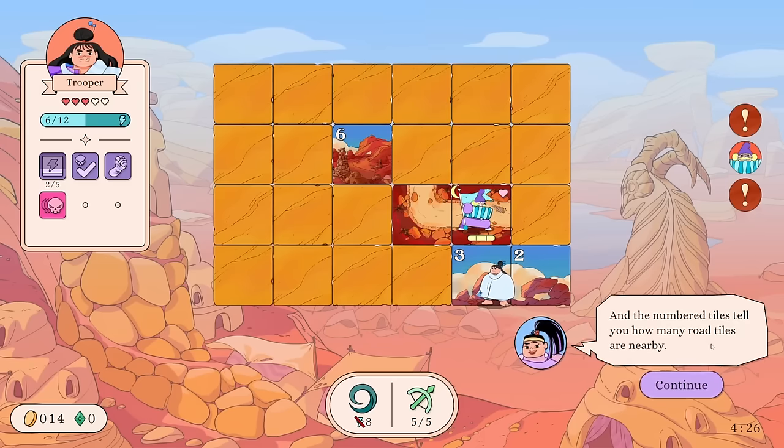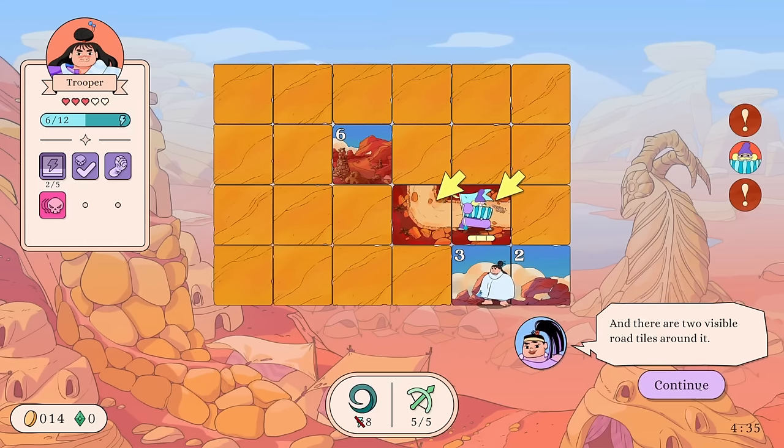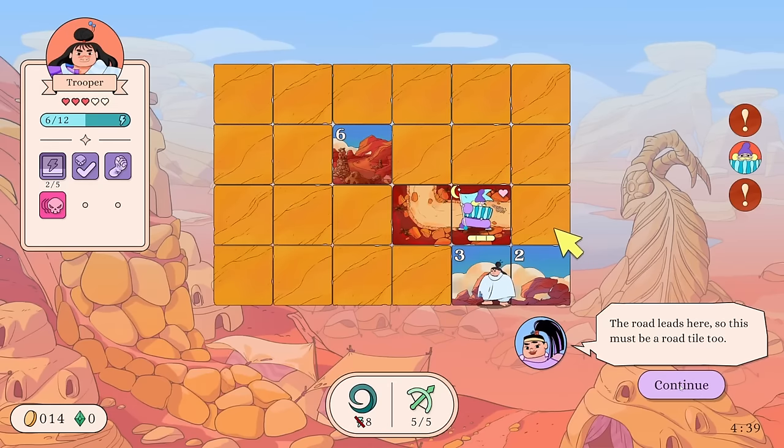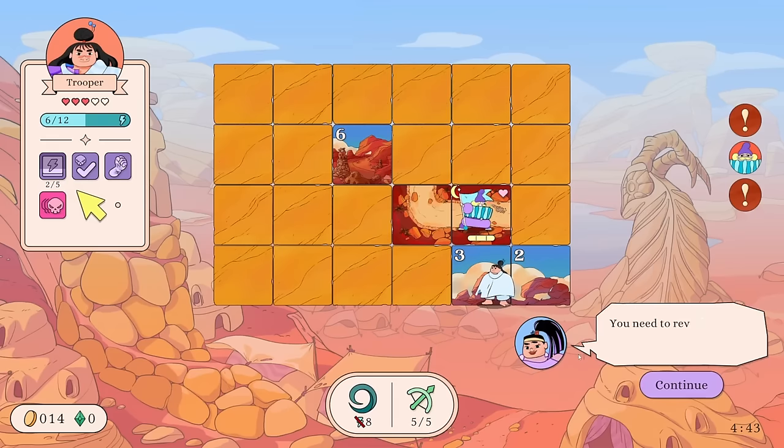The number tiles tell you how many road tiles are nearby. The three indicates one, two, and assumedly three nearby road tiles. The tile you're on has a three, there are two visible road tiles around it, so the road leads here — this must be a road tile too. Therefore this tile can't be a road tile.